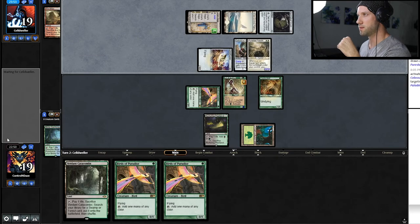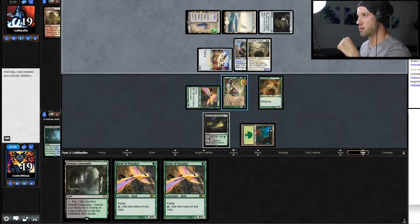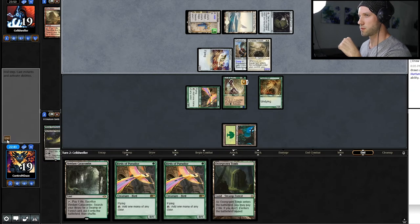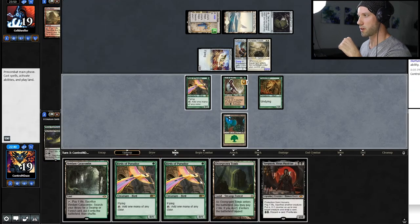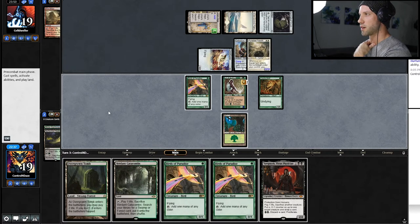Alright, so he's got a hammer. As long as he doesn't have Trample on it, we're okay. I think we can deal with that. Tomb is not a great draw, but Yawgmoth is a good draw. Alright, so this — we can do something with this.